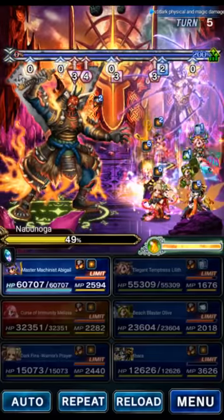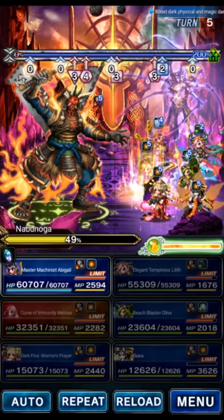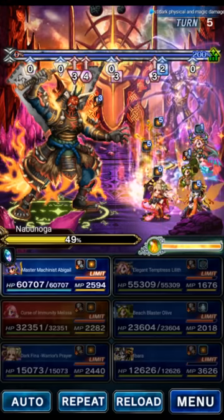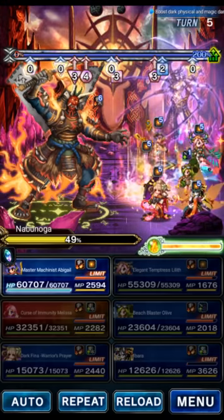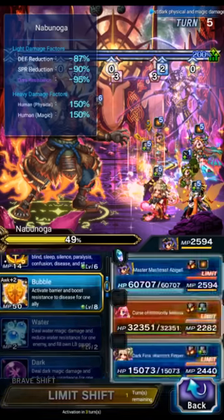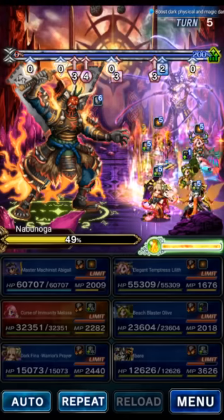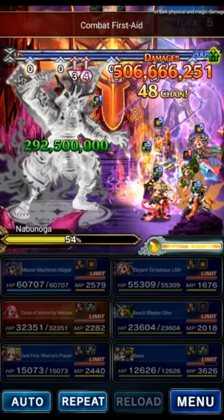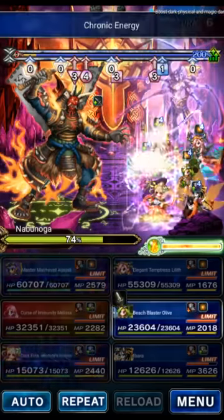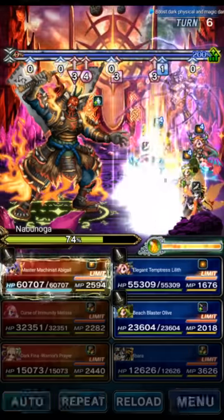The boss heals basically to full health, but with Melissa's healing reduction he only heals to 75% — that makes phase two a whole lot easier. The boss also cures all his debuffs, so there's not much for Abigail to do. We do Drone Cover and Double Barjarbar to fill the LB gauge of units. The boss doesn't actually attack on the threshold, so it's basically a free turn. And here's the healing — only to 75% because of Melissa's debuff. Abigail automatically reapplies breaks.